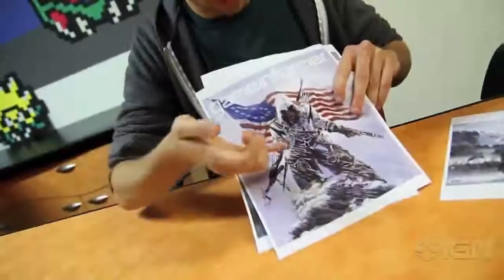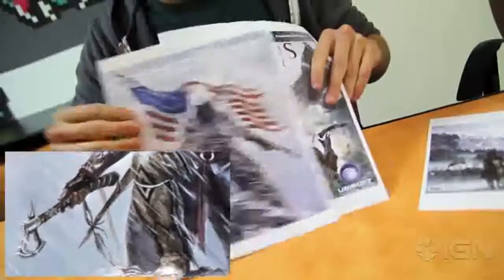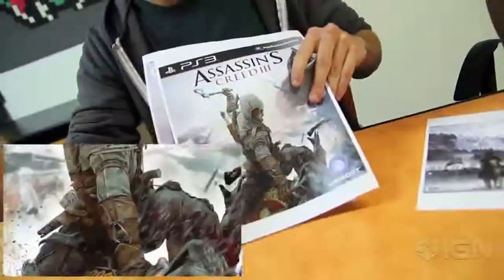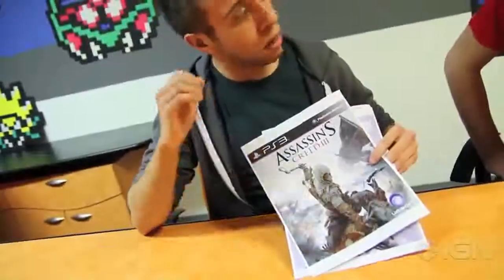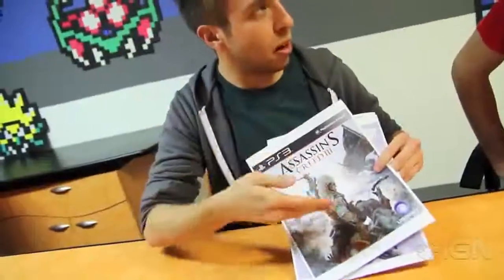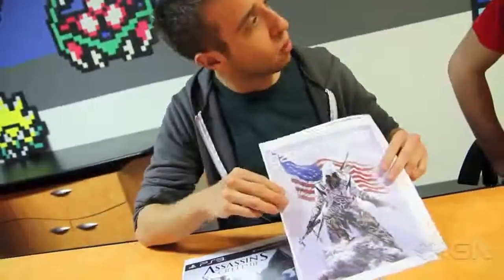It's worth noting that his belt buckle, the tomahawk itself, and the clasp on his armband are all the Assassin's Creed logo. So this guy clearly is connected to Desmond. Something's going on here where very likely you'll enter the Animus and play as this character, who appears to be in the American Revolution, which is what Colin Moriarty will discuss.